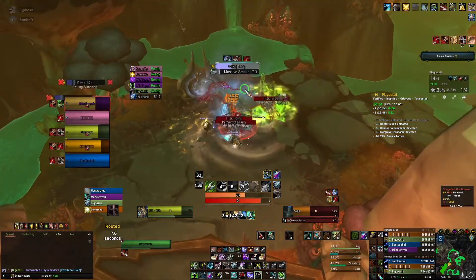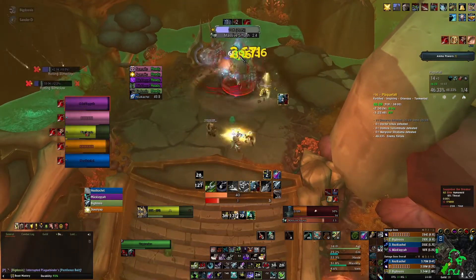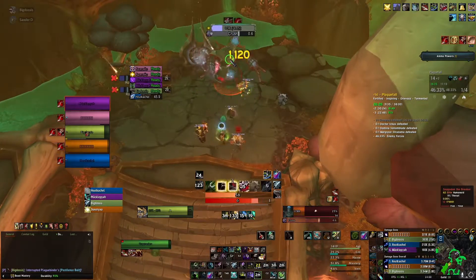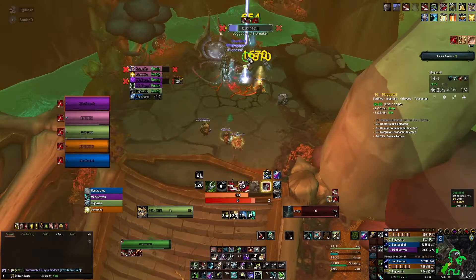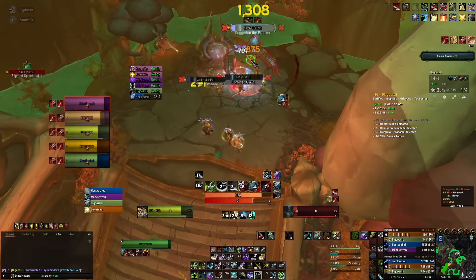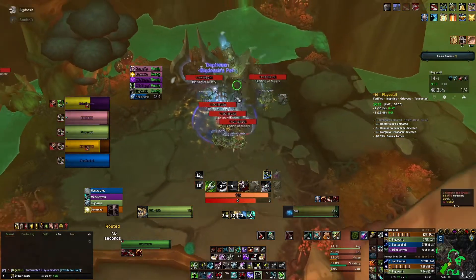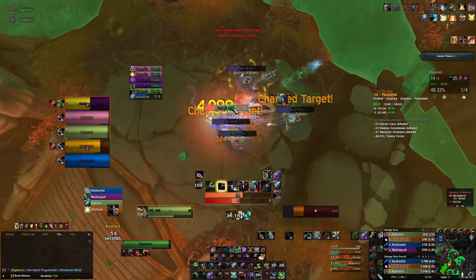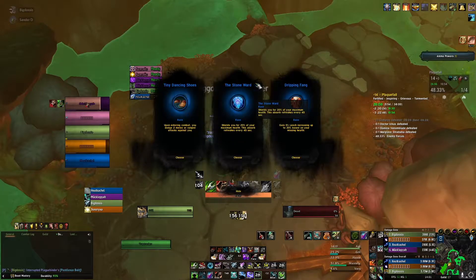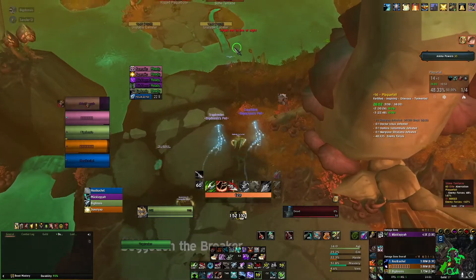I should have Binding Shot the two slime claws over there. I didn't do it because the druid is still Starfalling them, and there's a patrol on the left as well. It could have been disastrous - we could have pulled the spinebreaker with this mini boss, so it's good to CC them. Watching this back, it's something I could do next time.